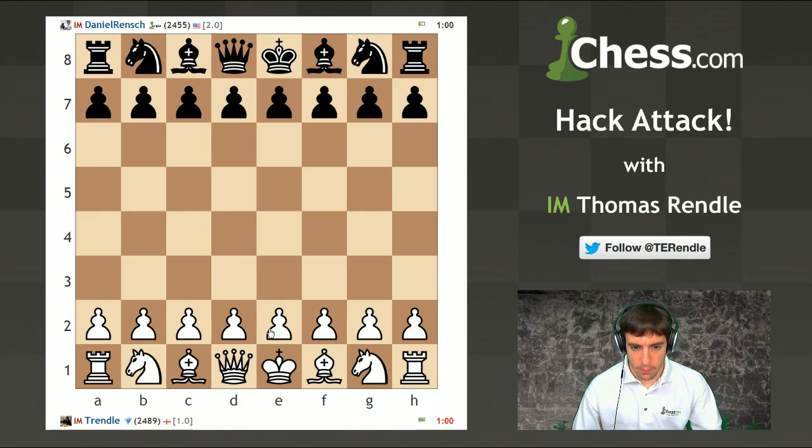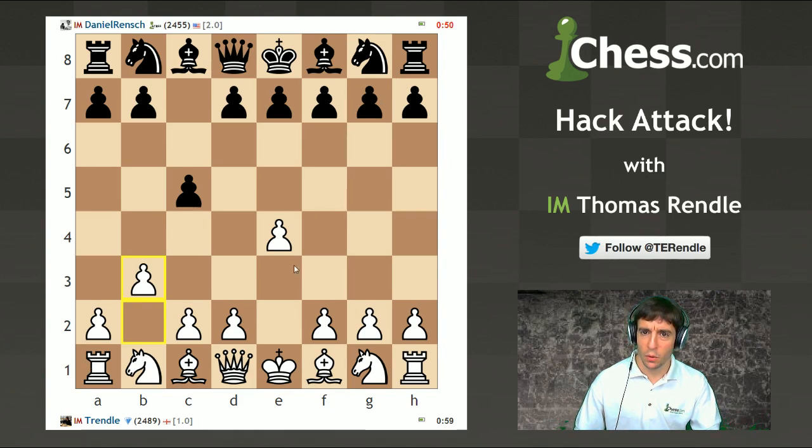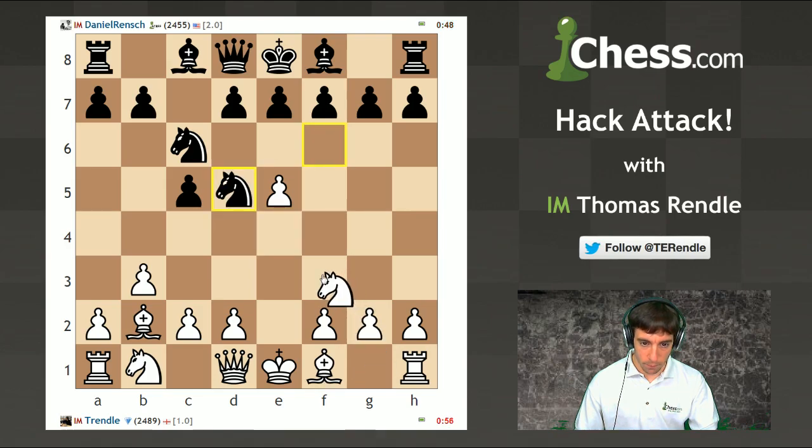I'm going to play E4. Let's see if he gives another Sicilian a whirl - if he does, I'm going to play B3 and give this interesting variation a bit of a whirl and see what happens. I'm going to just aim to do damage along this long diagonal. Danny was having some problems there and didn't need to spend quite so long thinking about what to do against 2-b3.